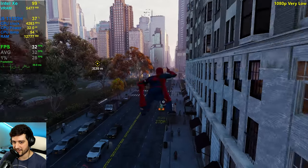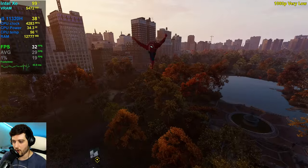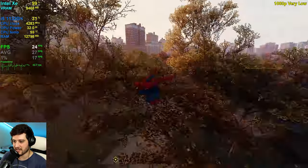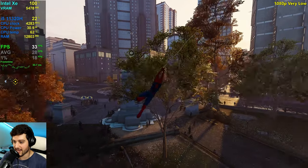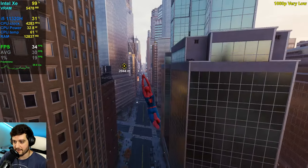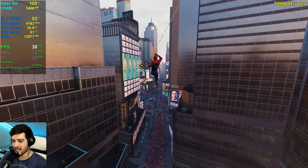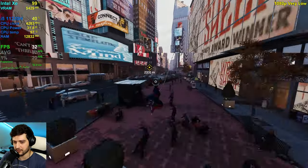Let's start counting FPS now that everything is applied and running as it should. Taking a little swing around. It's dropping into the mid-20s — pretty much the same as we've seen previously with TAA and the buggy shadows. For Intel Xe graphics to be playing this game at 1080p resolution at very low settings, it still looks pretty good. Out of the Central Park area it gets 30-plus FPS.